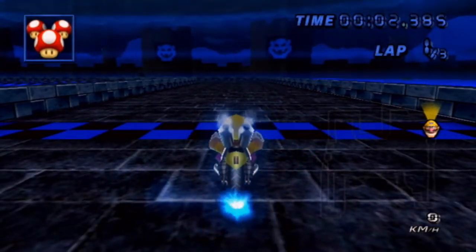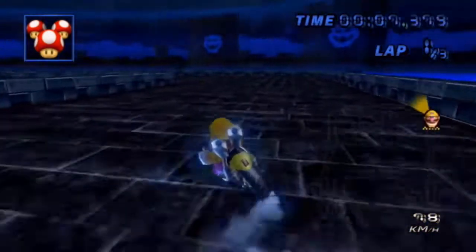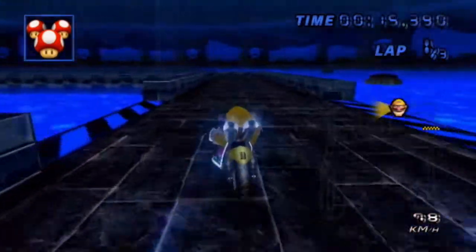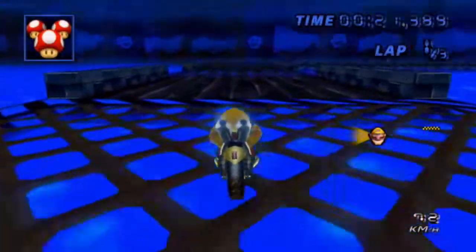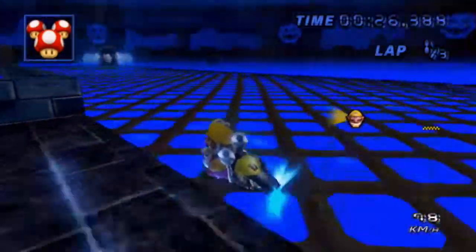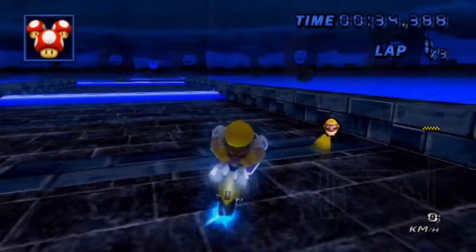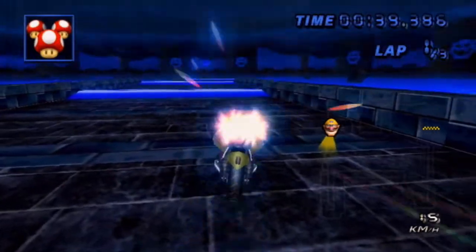The next track mod is called Shadow Bowser Castle 3, made by Roe. As you can see, there's a lot of things going on on this track, to say the least. I'm gonna get the negatives out first. One thing about this track — as you can tell, it's really dark. I'm honestly not a big fan of dark texture tracks like this because it makes it hard to see while racing. And as you can see, the sky looks kind of glitchy and whatnot as well, so I'm not really a big fan of that either.